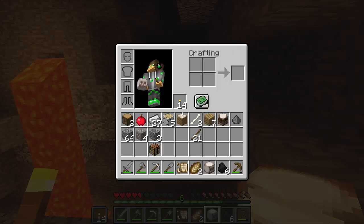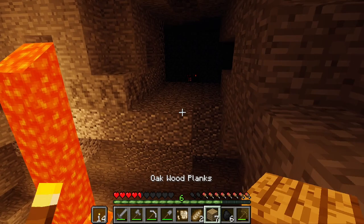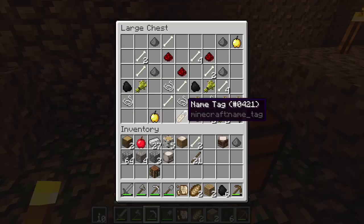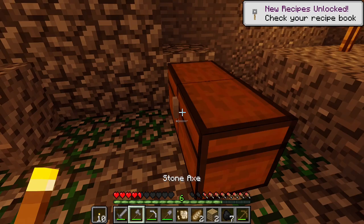Oh, there's the mob spawner. I'm pretty close, so I probably want to just quickly run in there and deactivate it. I think we're good — I'm going to be extra careful. So what do we have in here? A saddle — that's pretty good. A name tag. Golden apples. Not bad. Guess it might be helpful to actually just take the chests too.